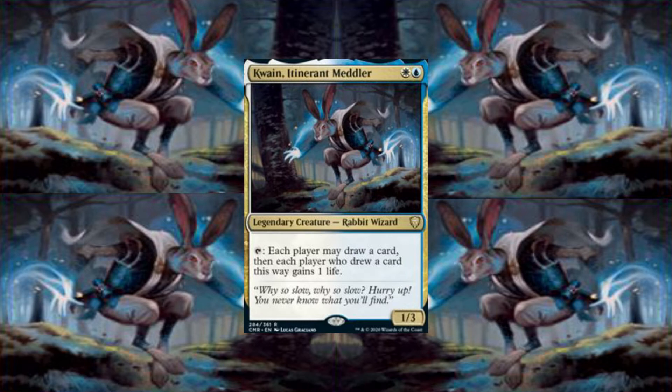You can cast Quain for a white and a blue. He is a 1/3 legendary rabbit wizard. You can tap him and each player may draw a card, then each player who drew a card this way will gain one life.